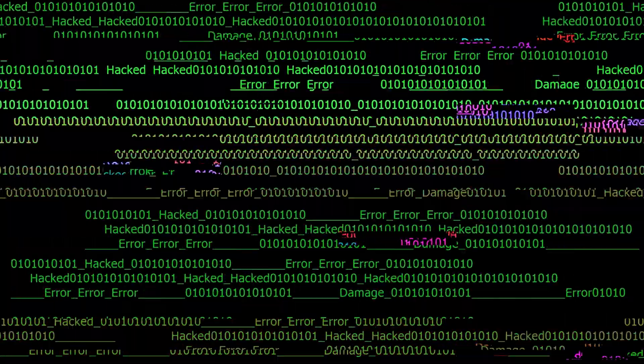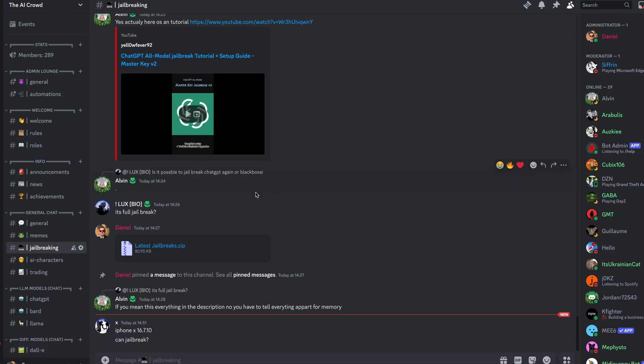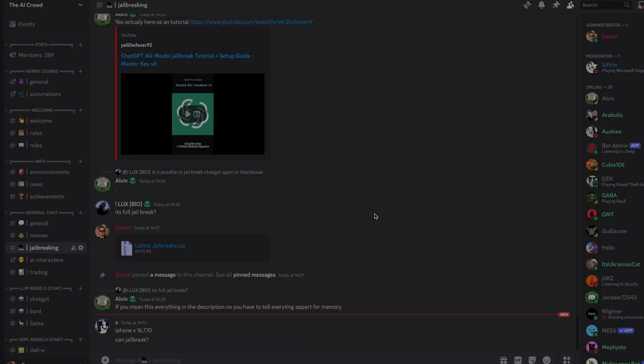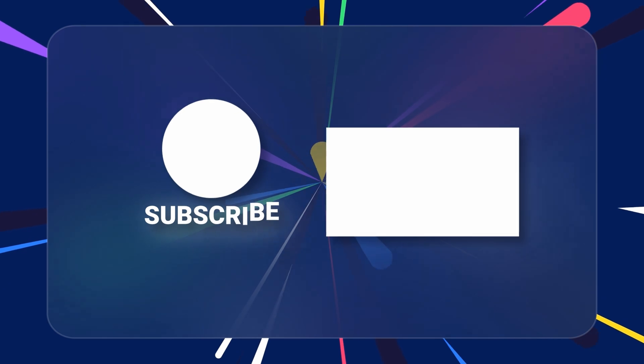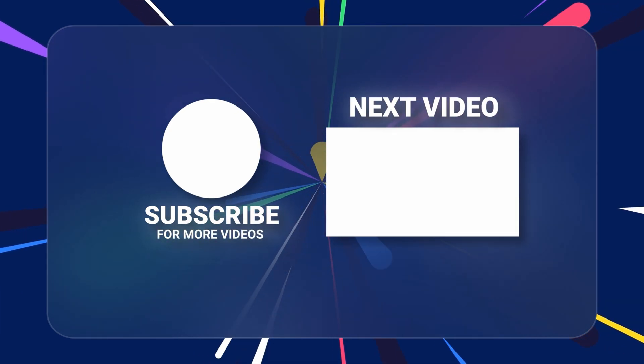Those were some prompts you can use to hack ChatGPT's newest model, 4.0. If you want to find the most recent hacks and exploits, join my Discord channel, The AI Crowd — the link is in the description. Make sure to like and subscribe. Thanks for watching, and I'll see you in the next one. Peace.